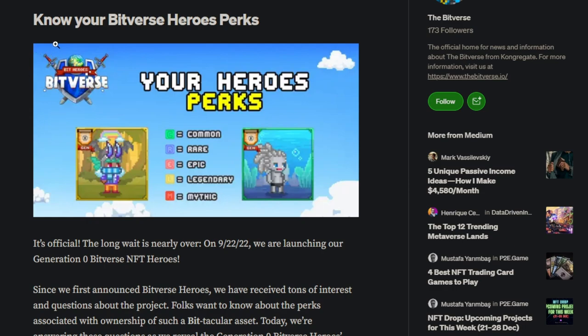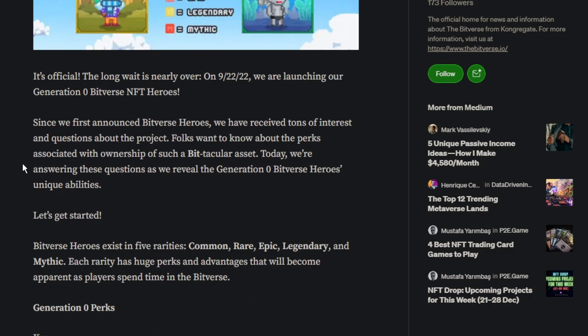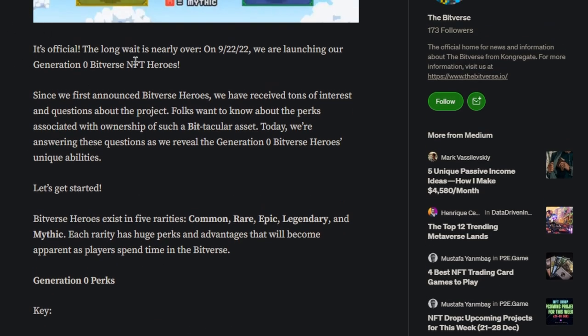Okay, so this is pretty much something called Know Your Bitverse Heroes Perks. Your hero perks: Common, Rare, Epic, Legendary, Mythic. The border is going to indicate what type of hero you have, and the little banner indicates what generation it is — this is Gen Zero, just like the one I have, except I have the rare NFT hero. On 9-22-22, we are launching our Generation Zero Bitverse NFT Heroes. Since we first announced Bitverse Heroes, we have received tons of interest and questions. Today we're answering these questions as we reveal the Generation Zero Bitverse Heroes' unique abilities.